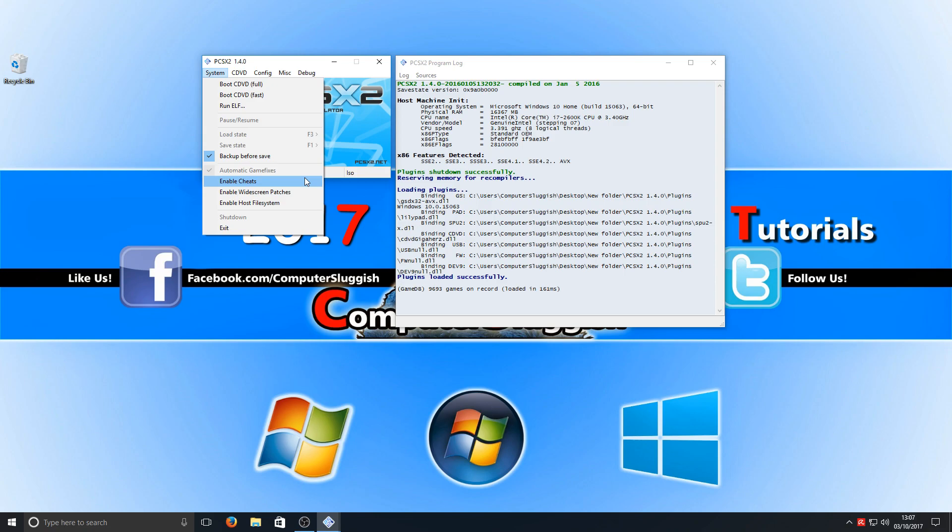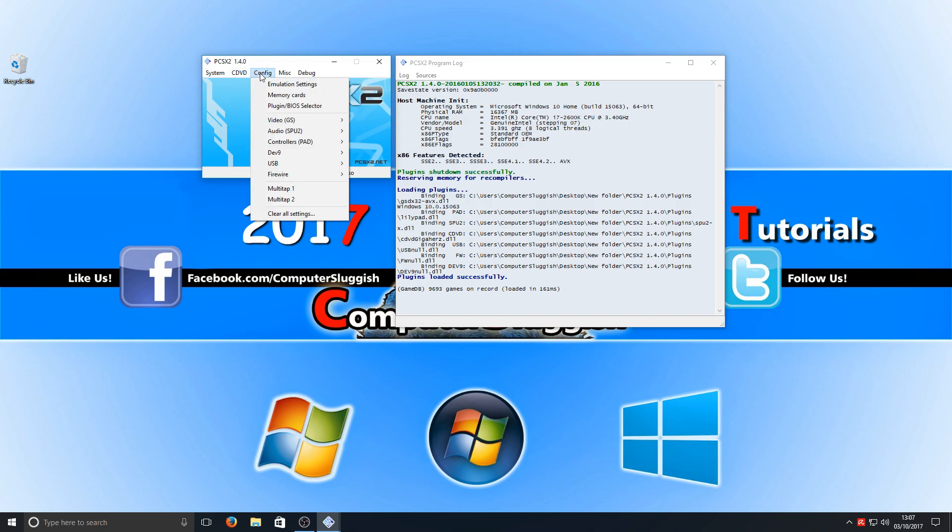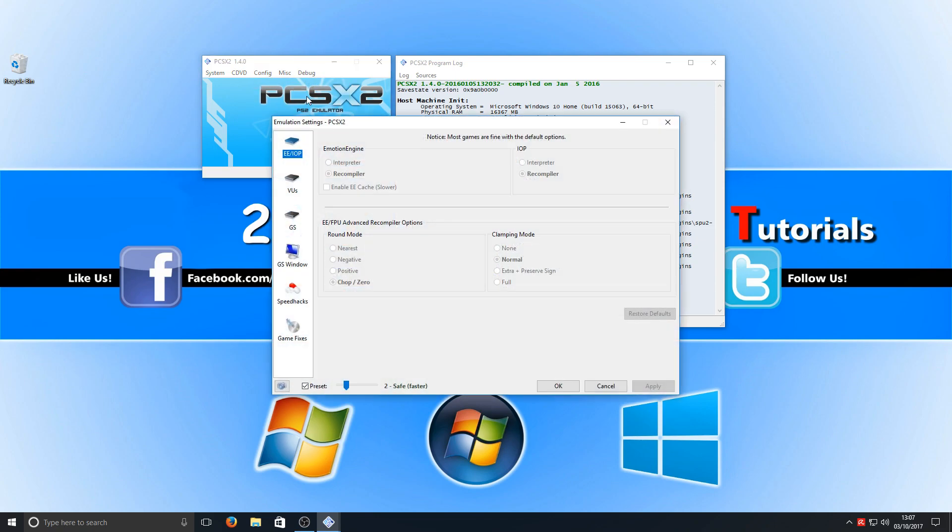Just turn on Enable Cheats and you can get through that level easily, maybe with a nice invincibility cheat. If we go across we've got CD and DVD where we can select our ISO. And if we go to Configure we've got Emulation Settings — clicking on there gives us lots of options to make the program stable for a slow computer or push it to the max on a powerful one.